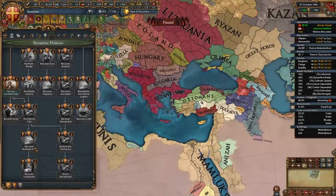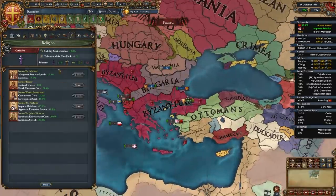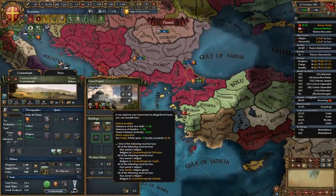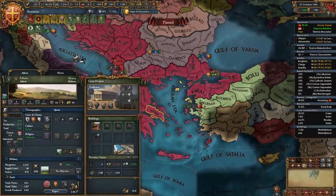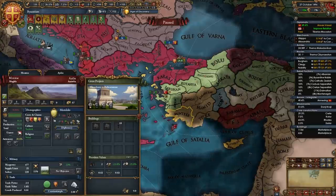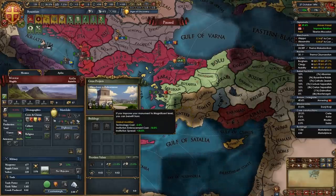You will want to maximize Patriarch authority and use icons as often as possible - use them according to what you need. As Byzantium we also start off with one monument: Hagia Sophia. You will be focusing on upgrading it - it's pretty nice for Orthodox nations especially. Once we've integrated Athens we also have the Parthenon, and we will also be focusing on upgrading this monument. That minus 20% advisor cost is very nice paired with our starting tradition of minus 10% advisor costs. We will be getting the Mausoleum at Halicarnassus in Menteshe pretty soon and will also be upgrading this one because that minus 5% tech cost is pretty sweet.